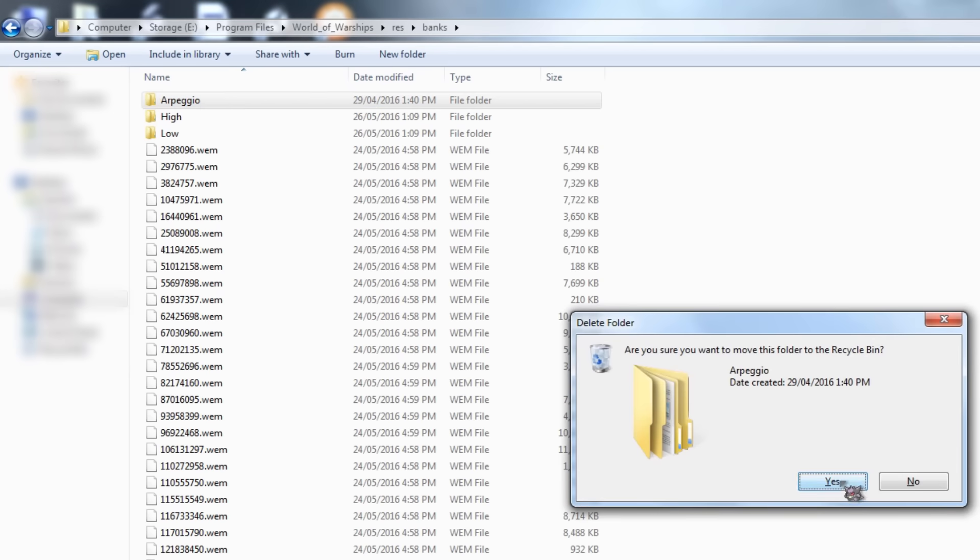If you're a die-hard fan and absolutely have to have more though, you're in luck. You can download skins from the forum to turn a lot of other ships into Arpeggio style ones. Just put them correctly into your resmods folder and you'll have rainbow colored battleships every game, even if you haven't unlocked any of the official stuff. Now you can delete broadside scrubs with any kind of rainbow ship.